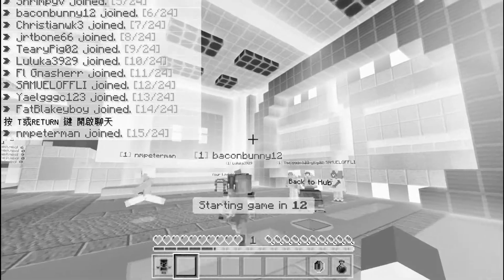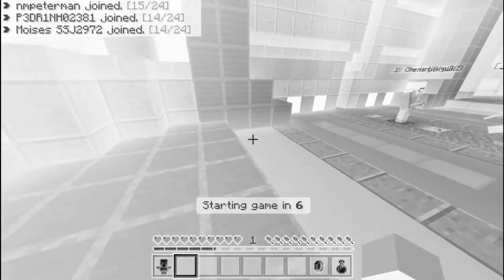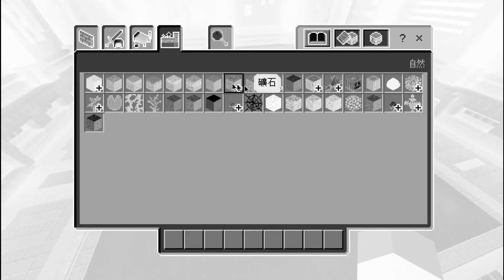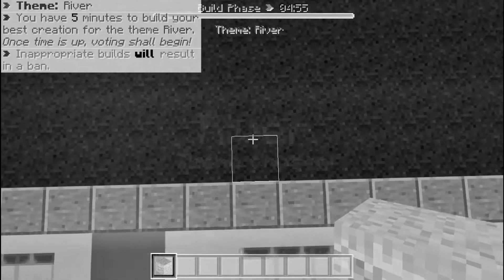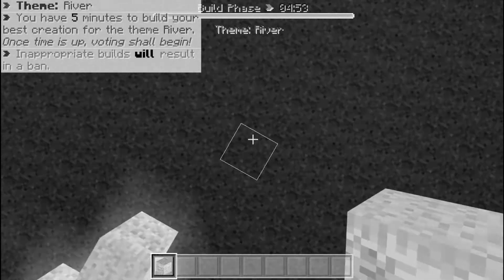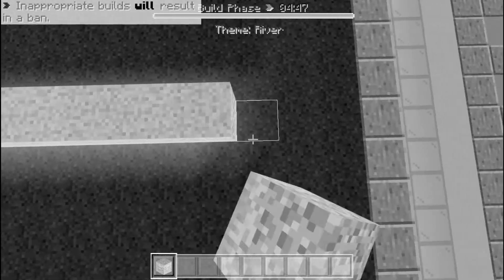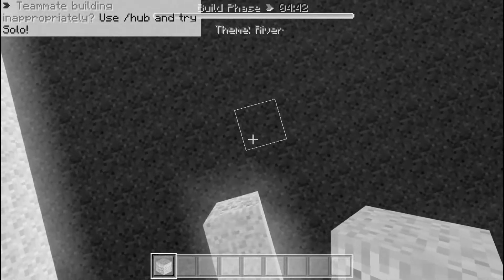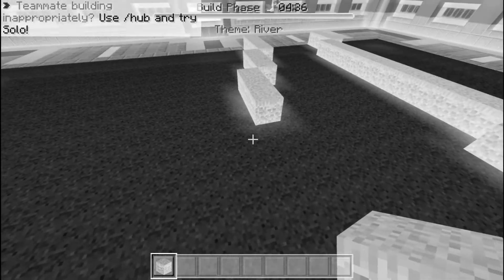We're gonna get into the next game. Hopefully it's an easy thing to build — river! Okay. I'll get some grass and start placing it down. I think this is grass. Get some water too. You have grass — it's like glowing. Yeah the grass is glowing for me. That looks so weird. Okay I got water.